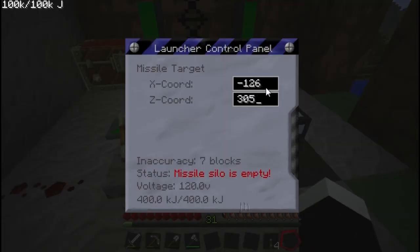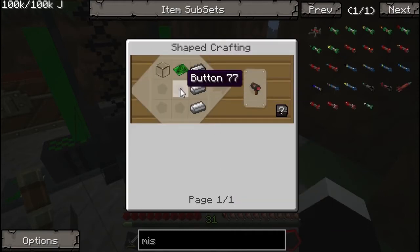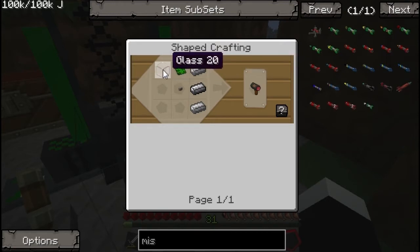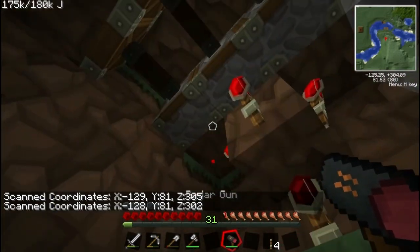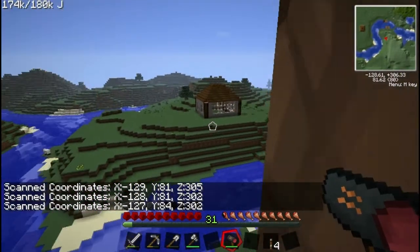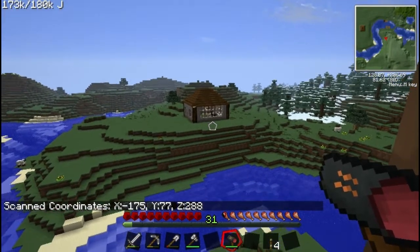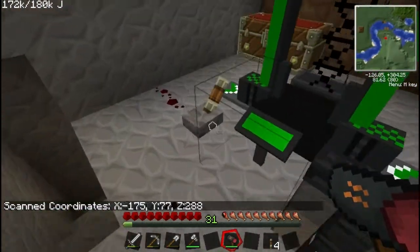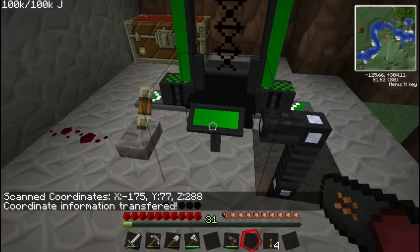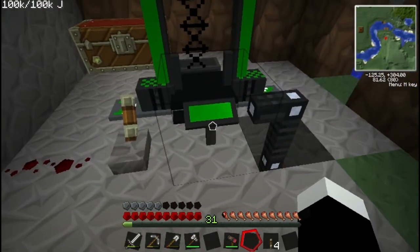You can either click in the control panel and put in the coordinates of wherever you're targeting, or you can build a radar gun. The radar gun is 3 steel ingots on the right, a button in the middle, a basic or control circuit on top and glass on the top left. If you right click it scans the coordinates of any block you click on. So let's point it at this conveniently built house - just filled with some sheep so I can test some missiles. Click on the middle of it, then shift and right click on the control panel and it puts in the coordinates for you. You want to put a lever next to the control panel to activate it.